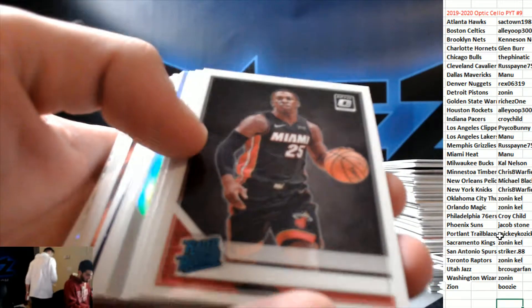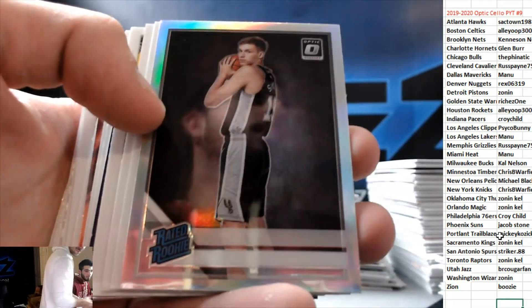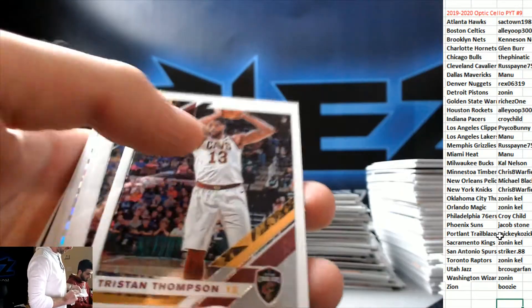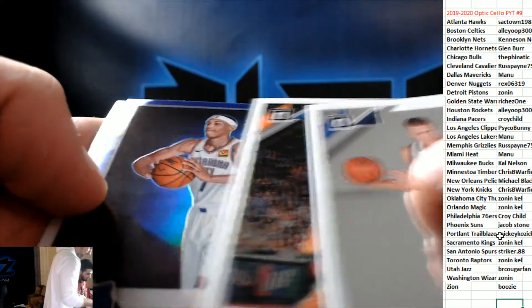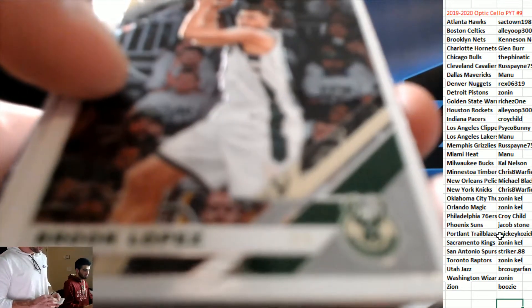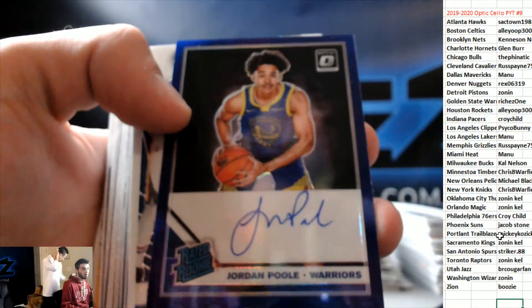Russell Westbrook. Kendrick Nunn Rookie. Hollow rookie of Luca for the Spurs. Purple of Jerald Green — Rookie. Checkerboard of Murray for the Spurs. Purple rookie of Baisley. Jordan Poole auto — purple rated rookie auto of Jordan Poole for the Warriors.